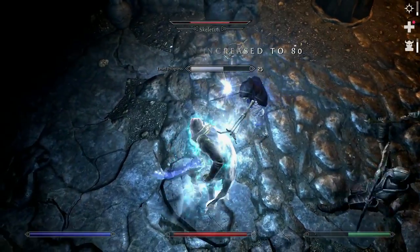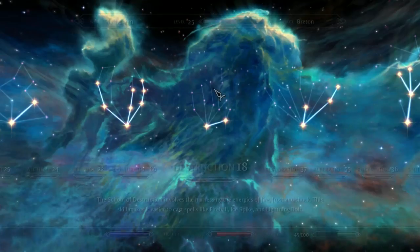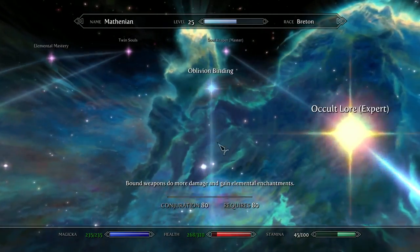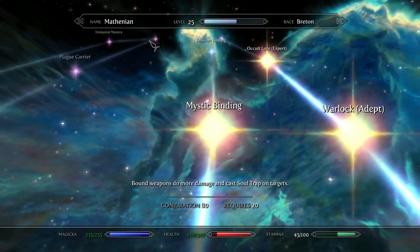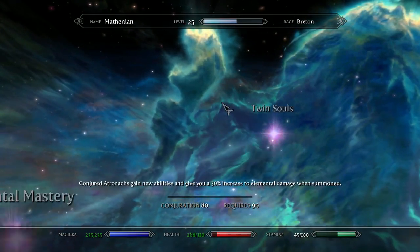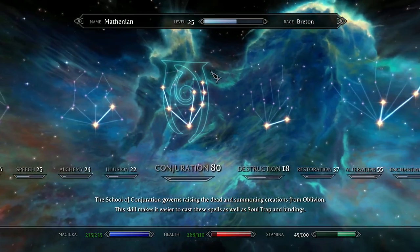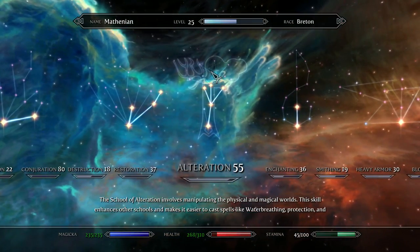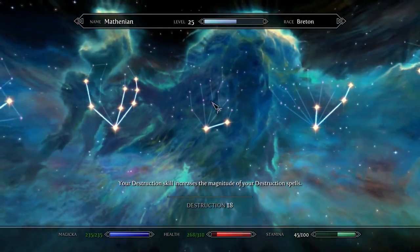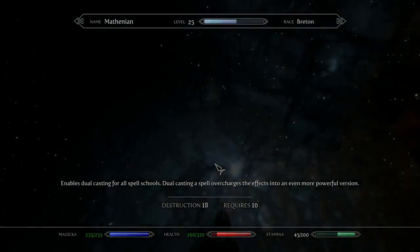Putting the last perk into Oblivion Binding and that's it. I'm not going to go with Twin Souls yet because I'm trying to go up either this path or that, and I need to get to 90 for that anyway. So Oblivion Binding is the next perk, and after that I'm just going to diverge into other skill trees — probably Destruction, because I've barely got skill there. The only perk I've got in Destruction is the dual casting one.